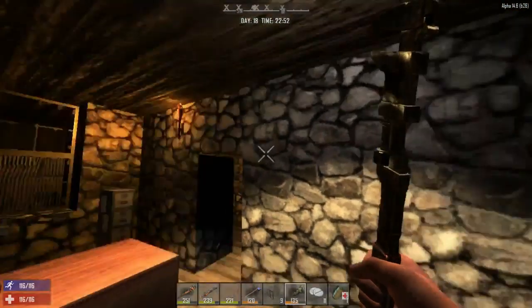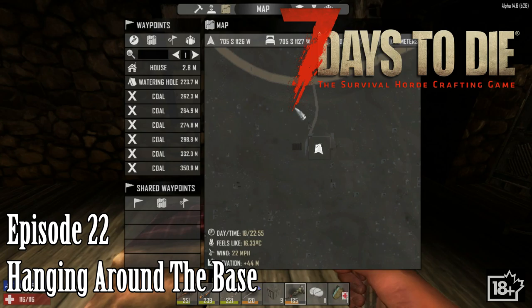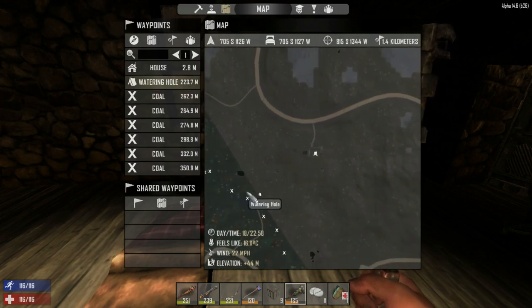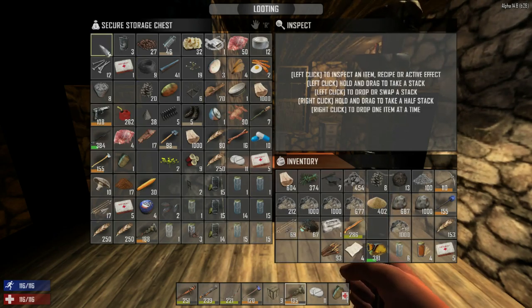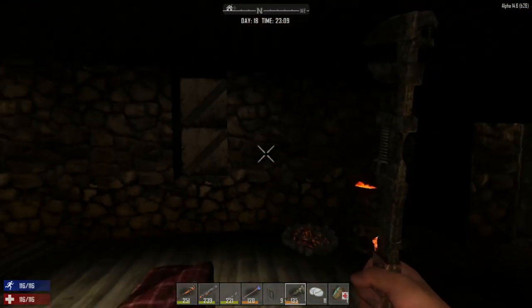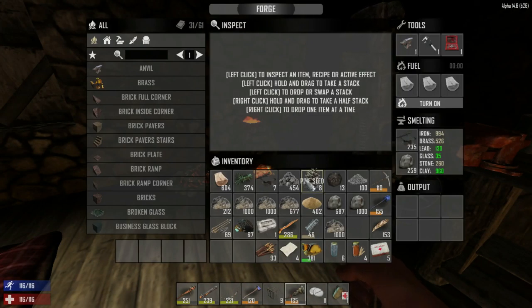Hello everybody, welcome back to another day of Charlotte's War's Adventure — Seven Days to Die. We're on day 18 going into day 19, which is the dog horde day, so we'll hang around the base and do some preliminary work. The game crashed while I was transferring stuff and I lost an office chair I had looted, but that's no big deal.